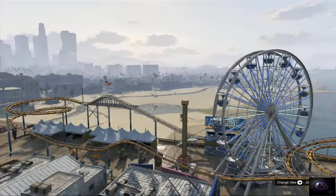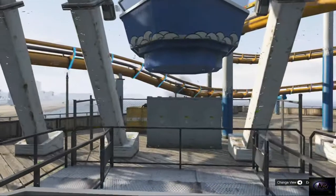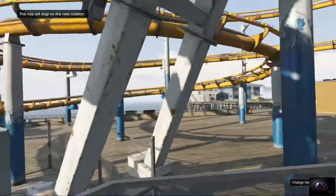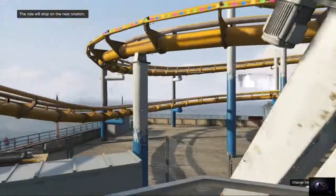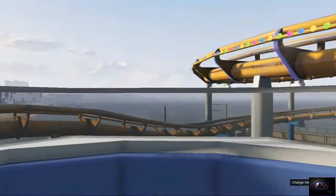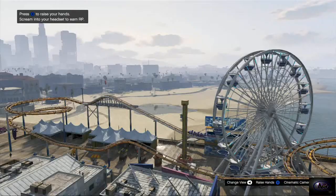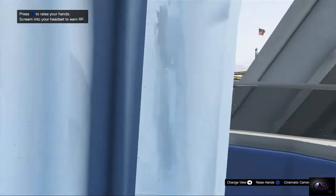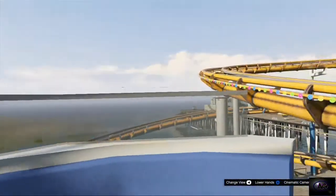Now you're in the ferris wheel. Press back on your D-pad, then press right on your D-pad — it will say the ride will stop in the next rotation. As soon as you get about to the mid-point it will move you somewhere. There you go — first person has been activated. Press back on your D-pad very soon, as soon as it gets to the top. And that's your first person started — just need to get off.